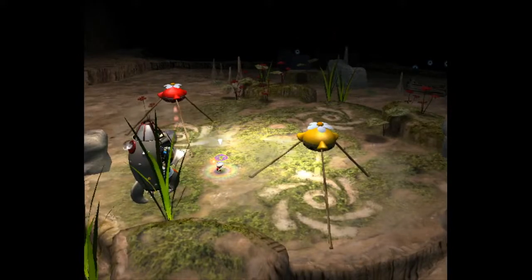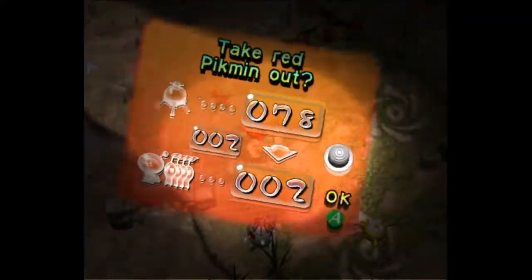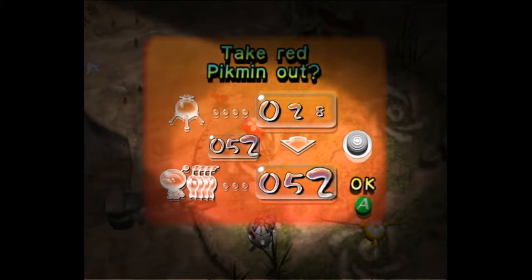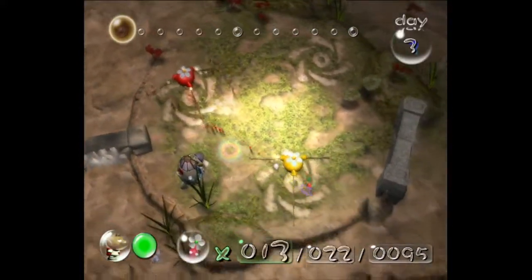So first we're going to take out 73 reds and 15 yellows, and put 5 of the reds on that gate to my left — counting up to 7 — and then we're going to go and kill 3 blowhogs.